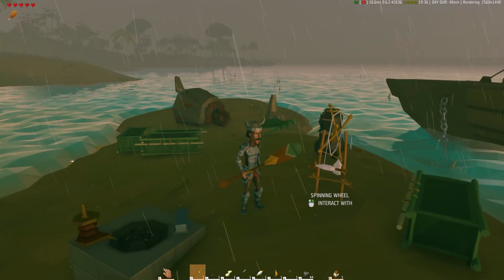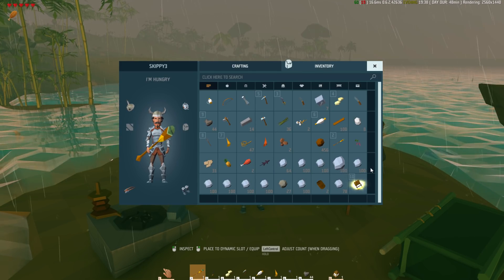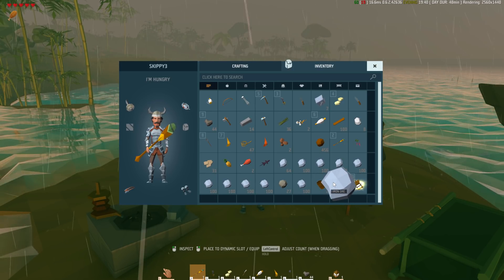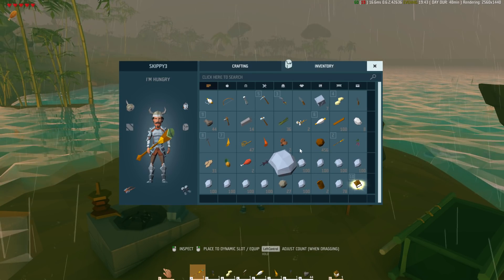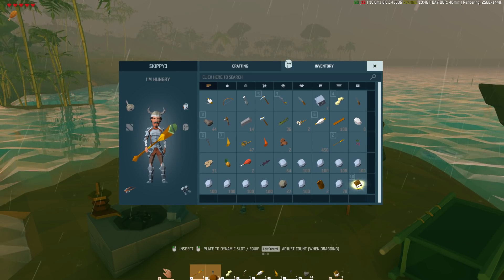If you look at my inventory, we got one, two, three, four, five, six, seven, eight, nine - almost ten stacks of iron ore out of that sucker - plus some marble chunks from digging up the stone, and a crop load of dirt. That dirt might actually come in handy.